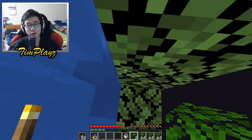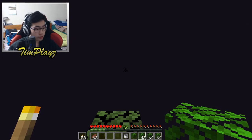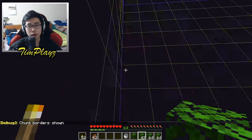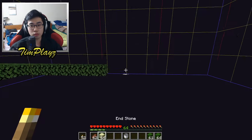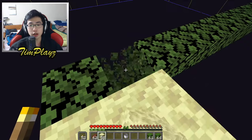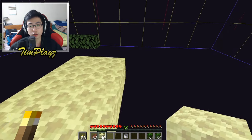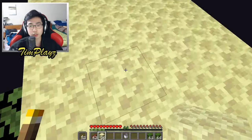That was so scary. Next step: we're gonna have to build out 25 blocks this way. I'll use F3+G to show chunk barriers because I want to stay inside one chunk. We're now in another chunk, and in the center of this chunk we're gonna build out three blocks in every direction out of endstone. Make sure it's out of endstone or cobblestone — not leaves — because endermen need to spawn on this. This area is where the endermen are gonna spawn, four blocks wide and seven blocks long.